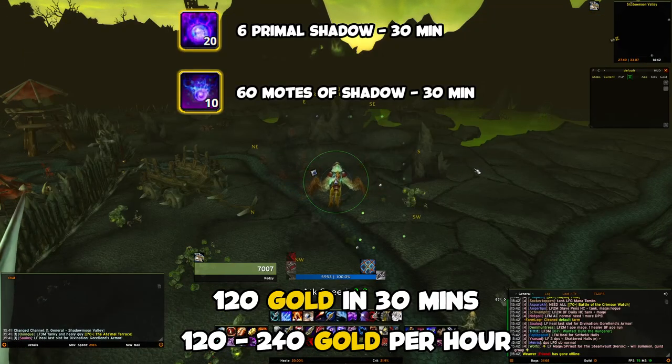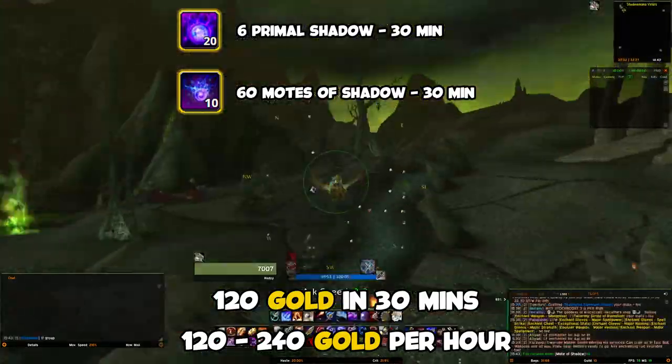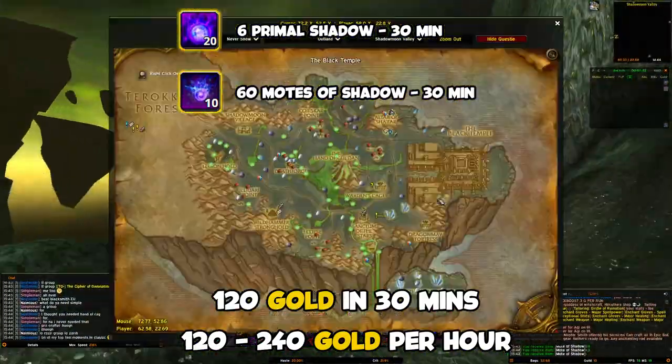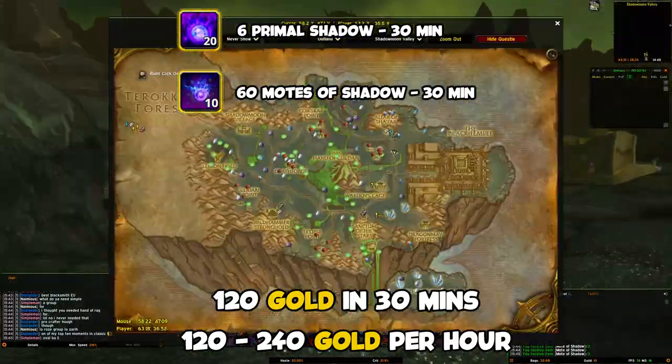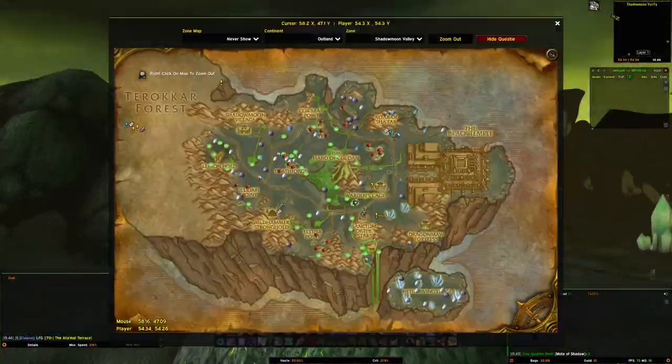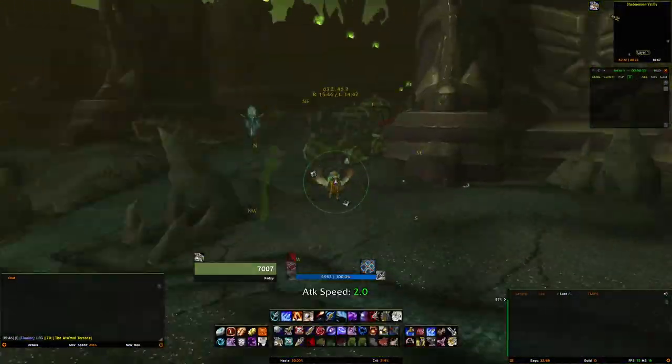You can get 6 Primal Shadow in 30 minutes depending on your time of day and server population. So with 6 Primal Shadow in 30 minutes, that brings in 120 gold in half an hour on my server, with the potential to earn up to 240 gold if you manage to snag 12 Primal Shadows.